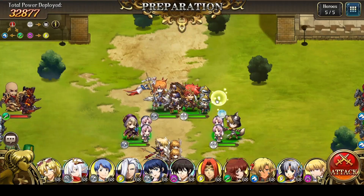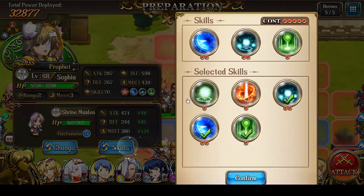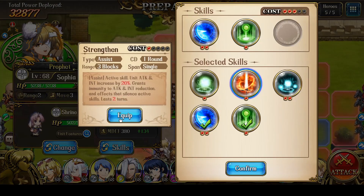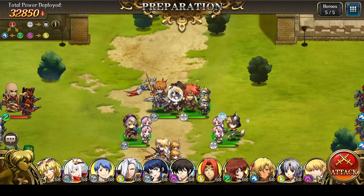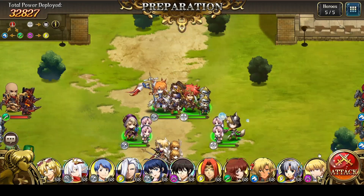Let's just get started. The final thing I could do is replace the mass heal with Strength In, since I already have two healers. And yeah, that looks good to me at this point. Let's just begin.